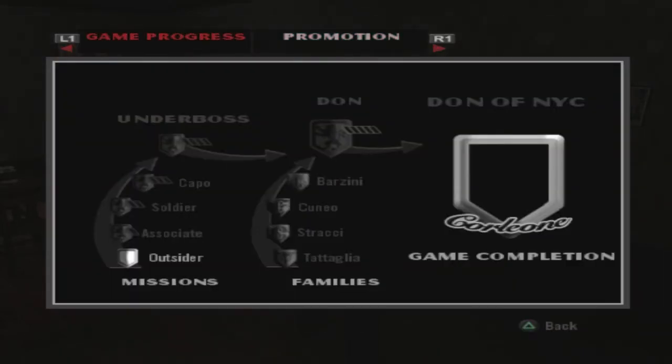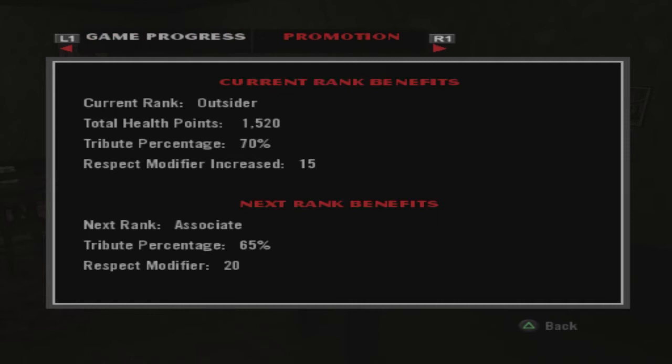This is the game progress — you can see how you rise through the ranks up to underboss. In order to become Don, you have to take out the four rival families and become Don of New York City. Current rank: outsider. Total health points: 1,500. Total tribute percentage: 70% — so most of the money we make is going to go to the Corleone family. They take 70% of what we pull in. Right now we're an outsider — the next rank benefits are being an associate of the family.